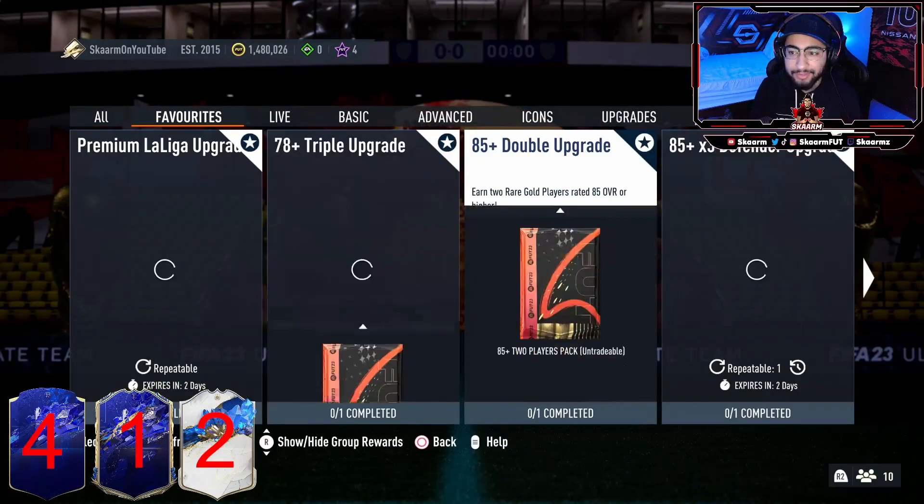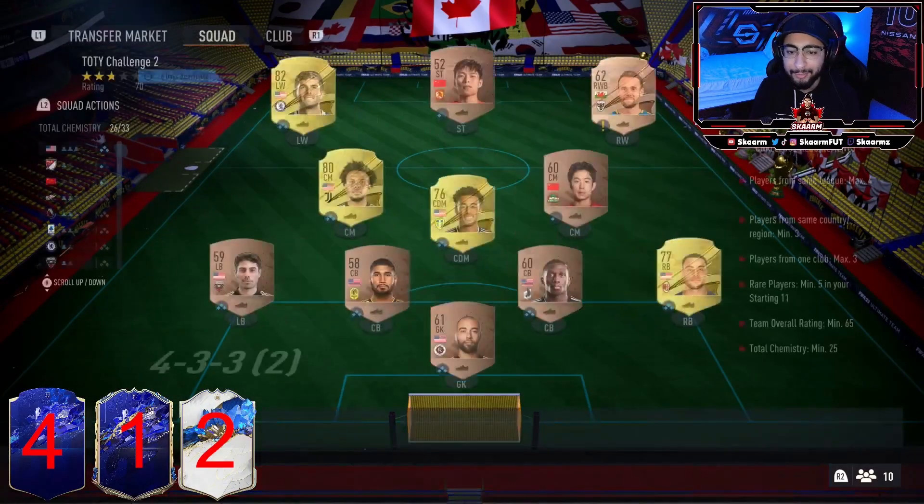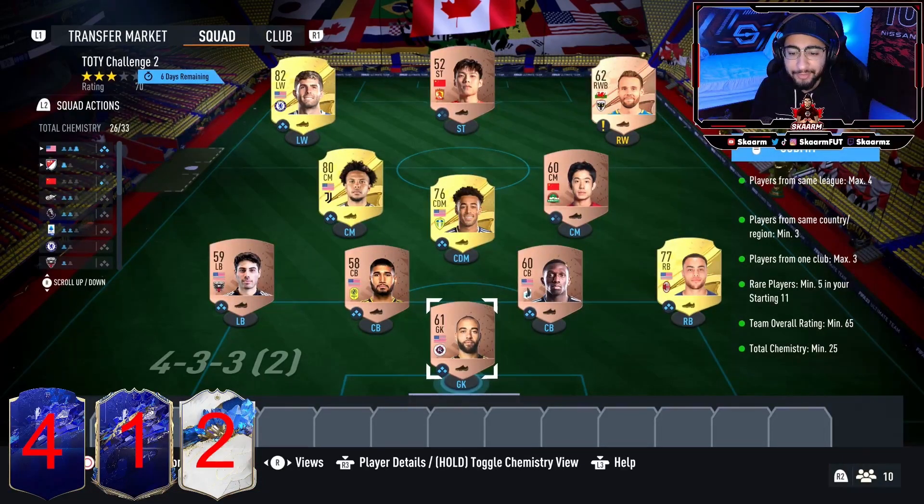Let's get into the SBC solution for the Team Leader Challenge number two. This SBC is going to cost you guys 4,000 coins to complete. The goalkeeper, right center back, left center back, and left back are all going to be from the same league and nation. The rest of the gold cards are going to be American rare cards, with one additional rare card at right wing. The striker and right center mid are going to be from the same nation — that gets you the required chemistry and you're well over the required rating.